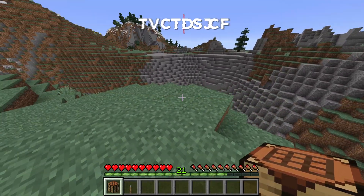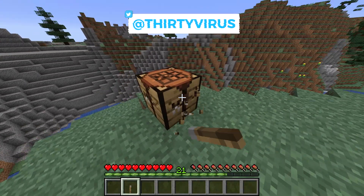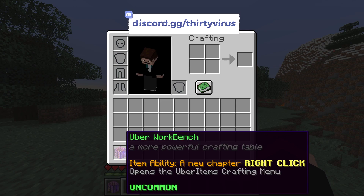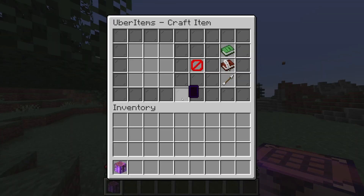To demonstrate how it works, let's make the very first Uber item, which is the Uber Workbench, which you get by breaking a crafting table with a lever. As you can see, the Uber Workbench is a more powerful crafting table which opens the Uber Items crafting menu like this.